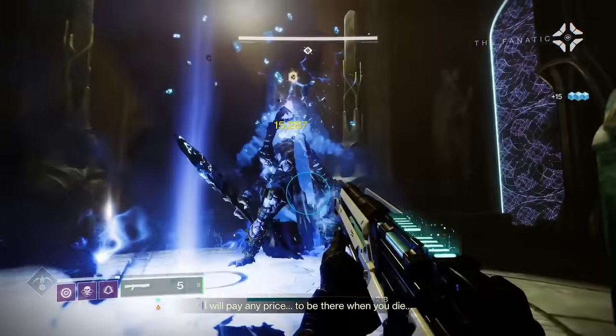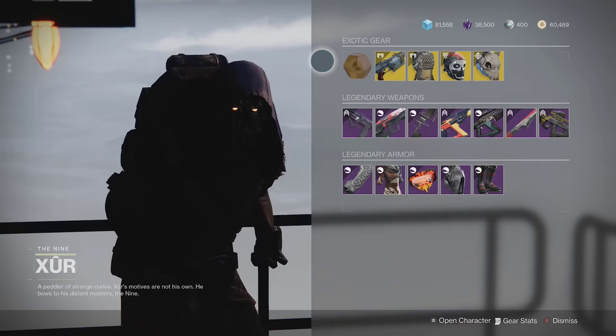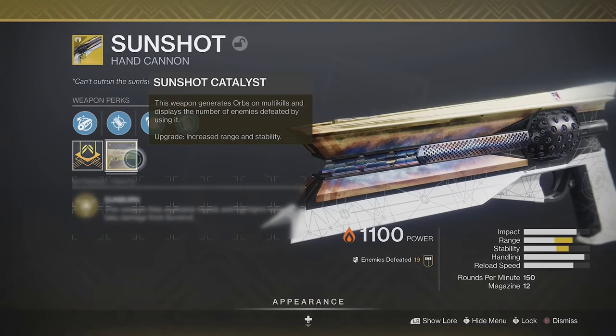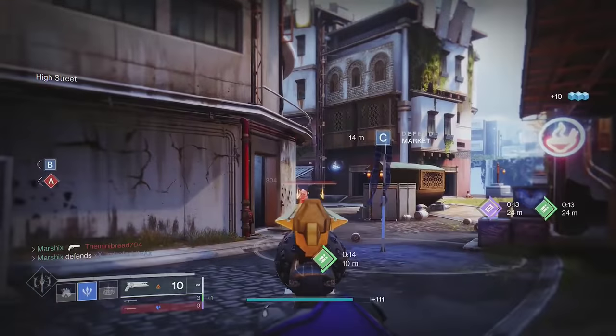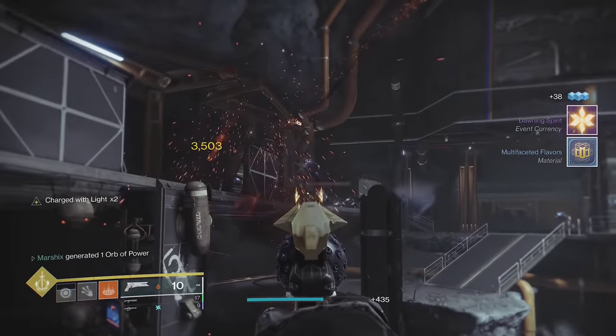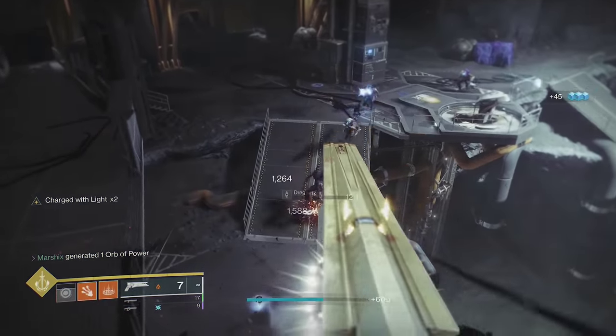This drops randomly from exotic engrams, whether from an enemy or Xur — the other Xur. It also has a catalyst that drops from strikes or crucible, which will increase the range by 27 and stability by 18. This is definitely a weapon you need for both PvE and PvP, unless you have this next weapon.